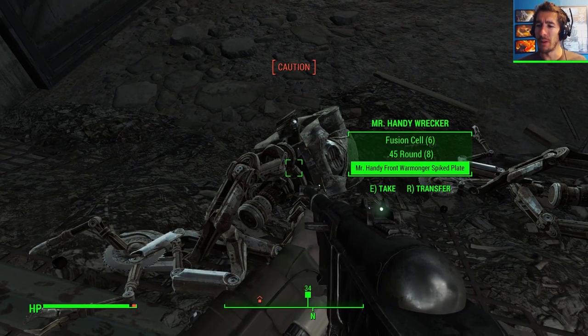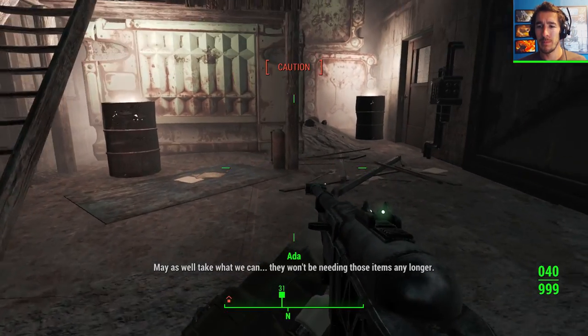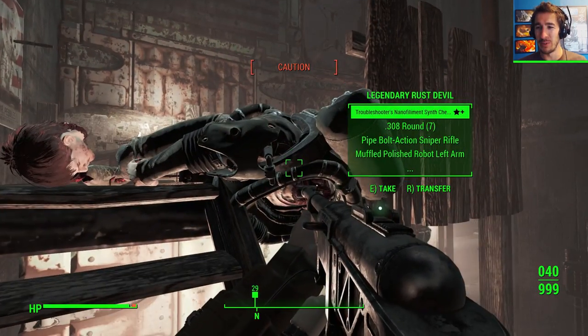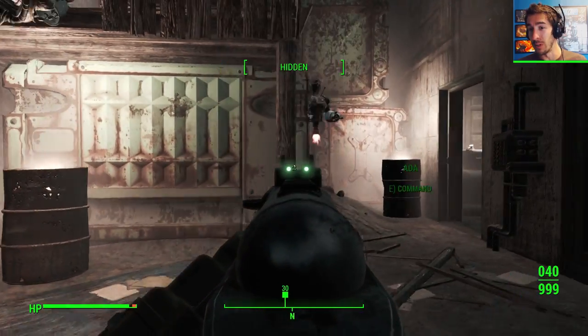Mr. Handy front warmonger spike plate. I like Ada — she's got a good attitude where all this stuff is concerned. That one looked good. Whatever that item was, it looked really good.